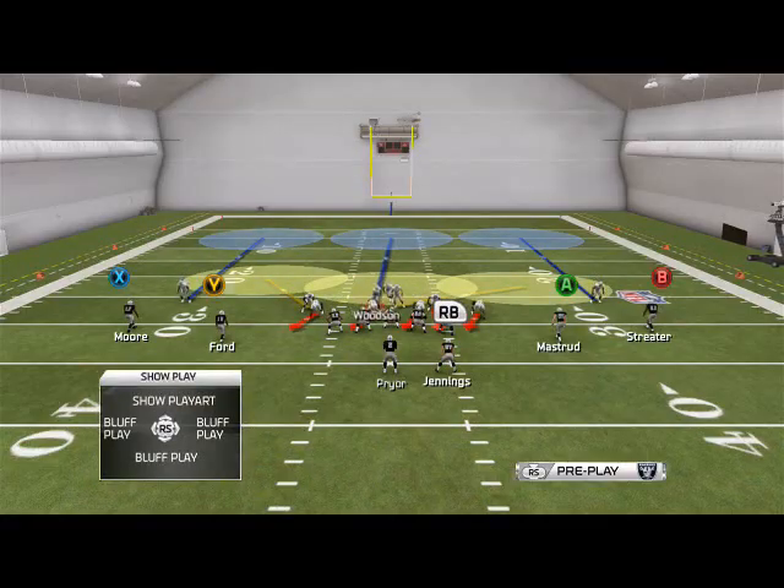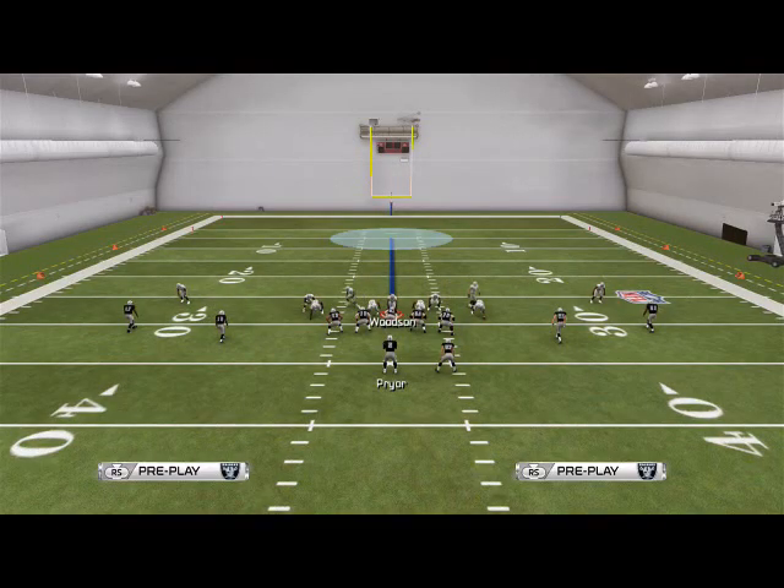So once again: base align, show blitz, spread line, crash line to the left, and you're done. Then you're just going to grab Woodson, put him in the A gap. We like to use him right over the center as we're aggressive here.